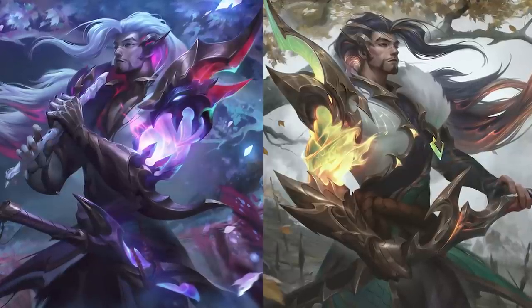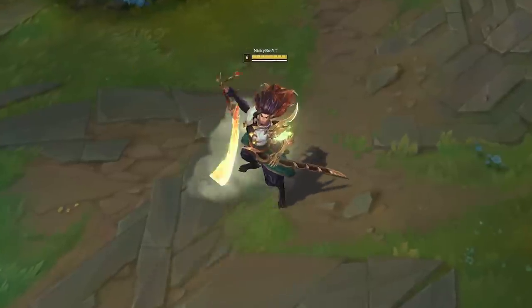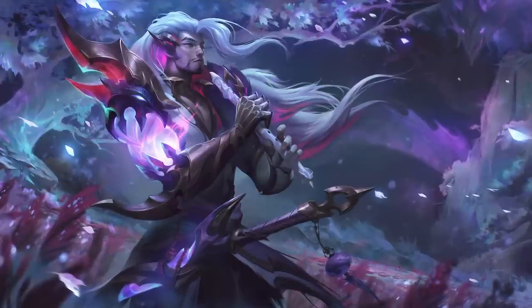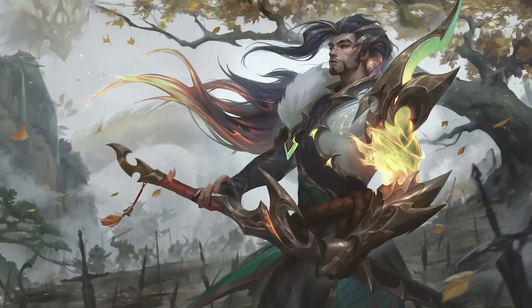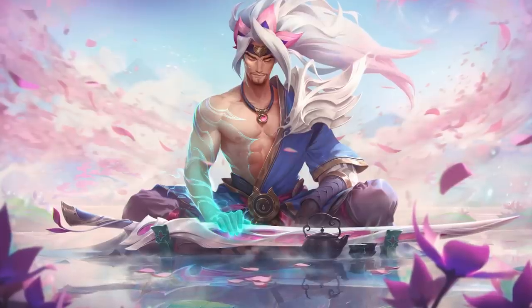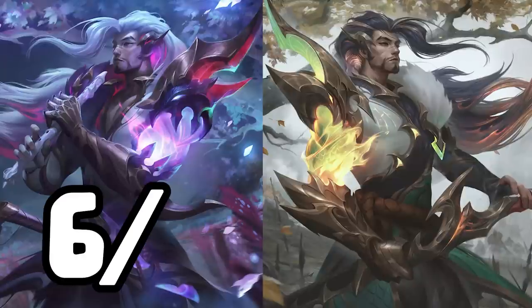Two legendary skins at once? How quaint — because they're both equally average. New animations look great, of course, as that is customary with modern legendary skins, but I can't shake the feeling that Dream Dragon Yasuo is just an alternate take on Spirit Blossom, and Truth Dragon just looks like he dipped his hair in piss. Spirit Blossom and Odyssey are a much better bang for your buck — and they're cheaper. 6 out of 10, both of them.